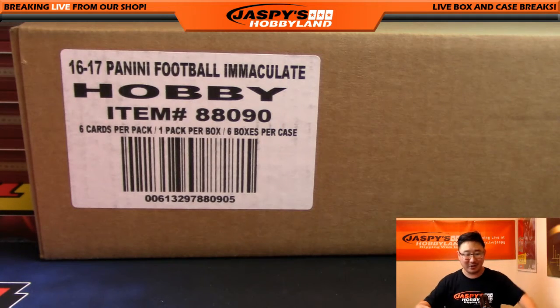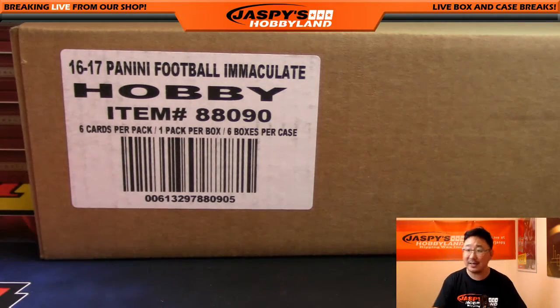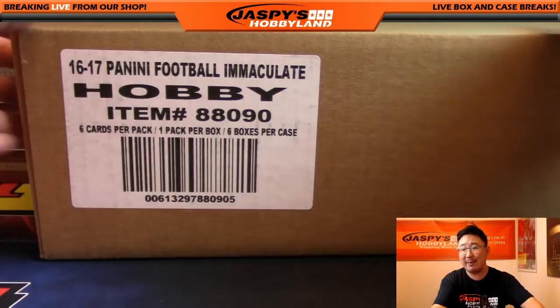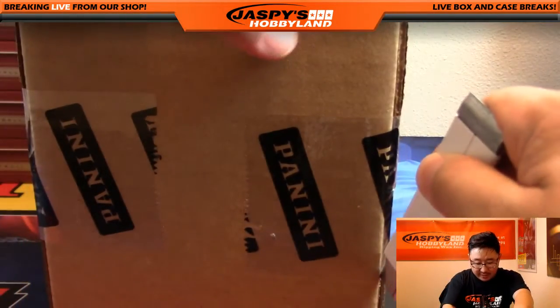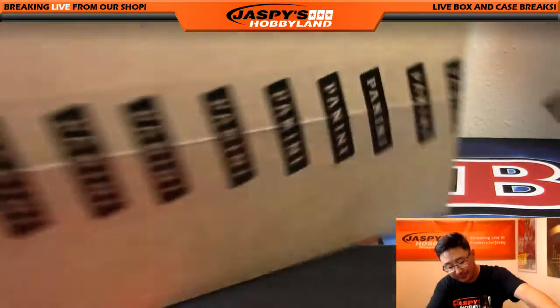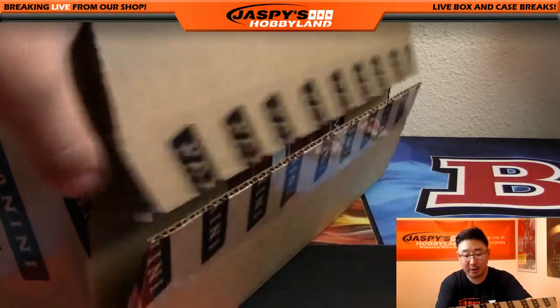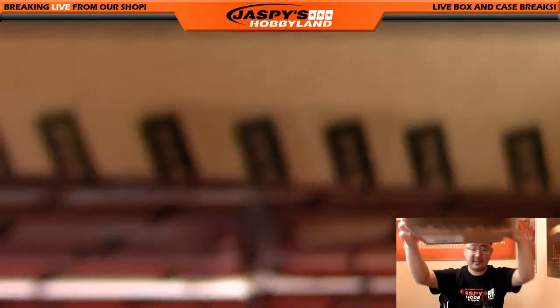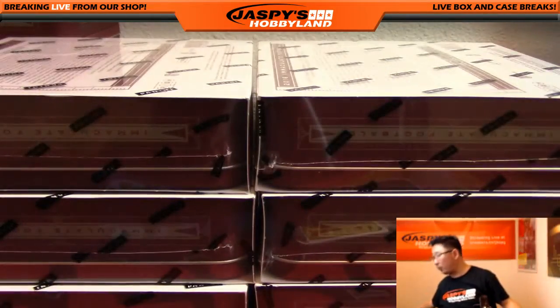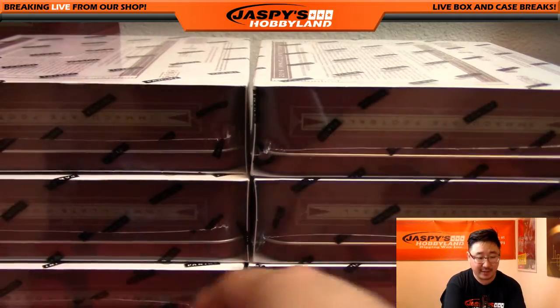I said he could pick which half he wants, and he says no way — he got nervous. He's like, I'm the worst at picking. So we're just going to let the dice pick for him. The second half of this divisional case is already up on the website. And we've got a full case pick-your-team available, folks — full case pick-your-team in single digits. Check that out at JazbysHobbyland.com.